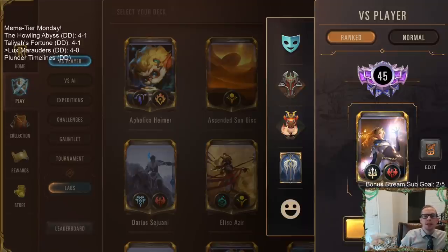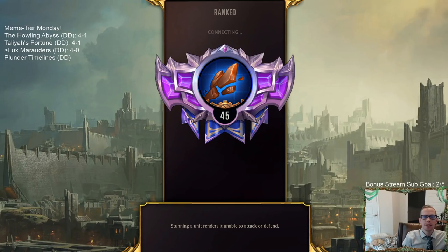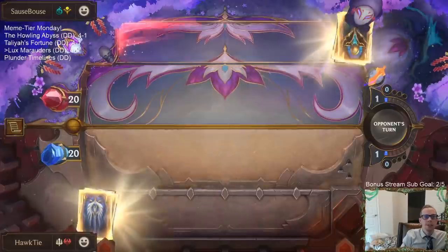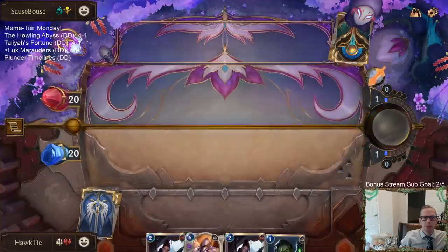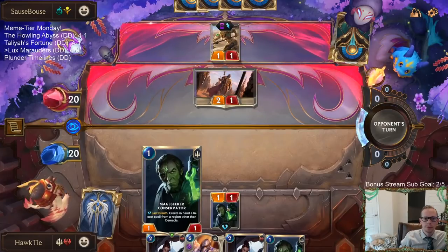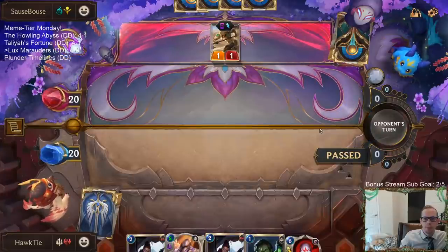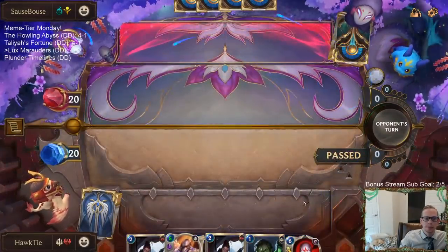As we always do here on Meme Tier Mondays — if we are 4-0 in normal, we go take our deck over to ranked to try to finish out the 5-0. So Lux Marauders is currently 4-0, which means we're going over to ranked for the final test. Master's rank for our Marauder deck. The most popular deck right now — some Thresh Nasus. This is going to be a much tougher test. Let's mulligan those two. I'm keeping Glory Seeker. Just not even attacking with a Sand Soldier — that means they have Ravenous Butcher or Rite of Calling. Rite of Calling. Just like I said.